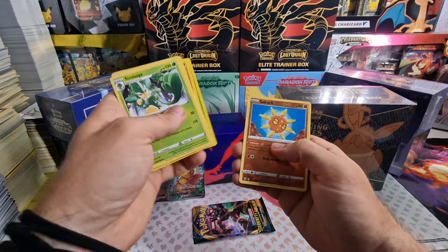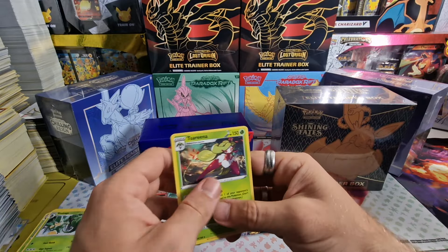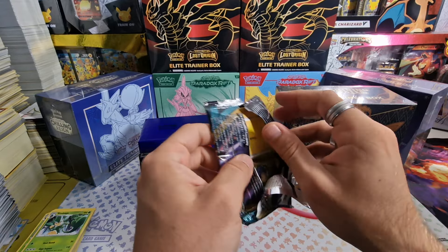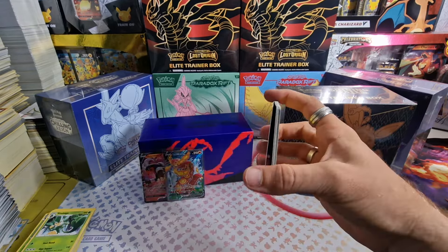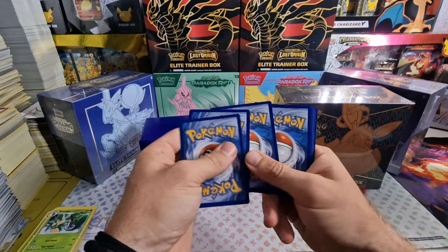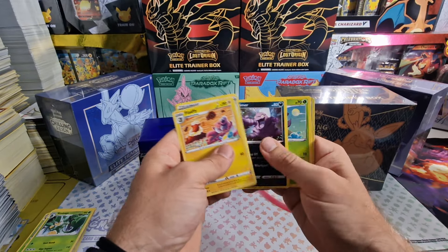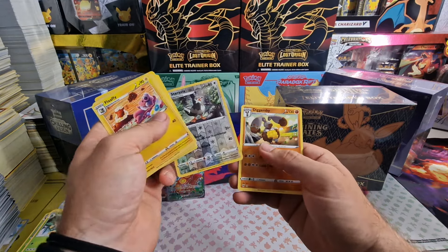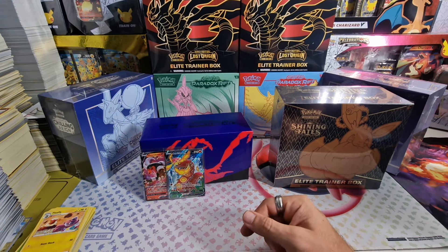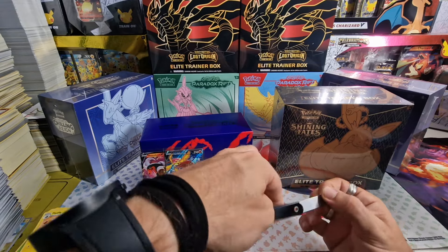Second to last pack - Soul Rock reverse and Serena regular rare. Last pack for Darkness of Blaze. I won't complain - one V and one full art could definitely have been worse. We got reverse holo Staravia and Diggersby. Okay, so that was it for Darkness of Blaze - better than I expected! Let's move on to Shining Fates.